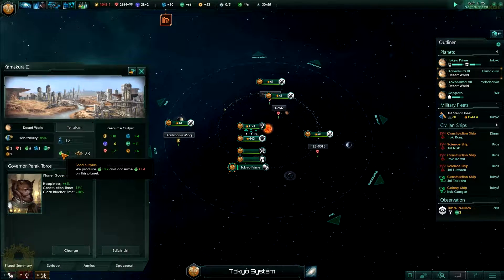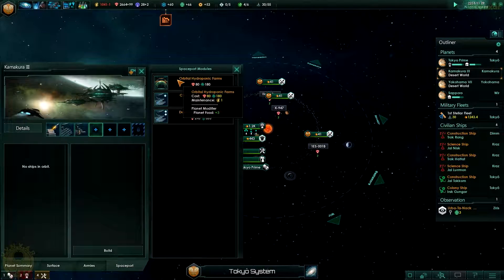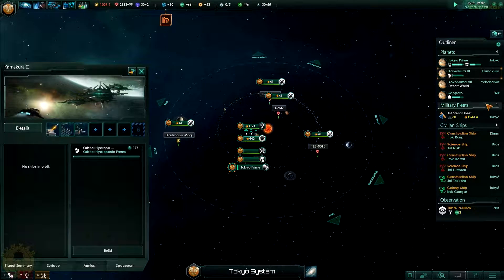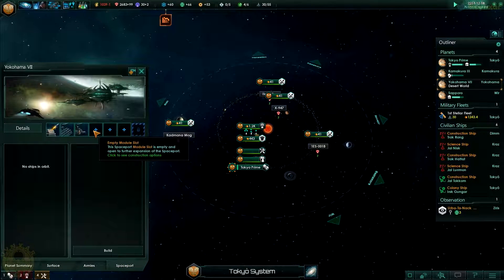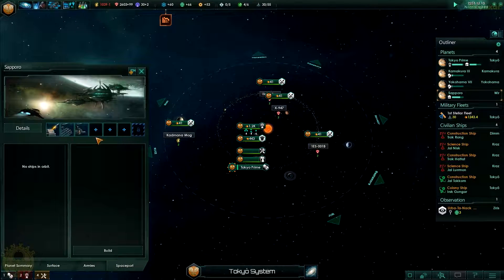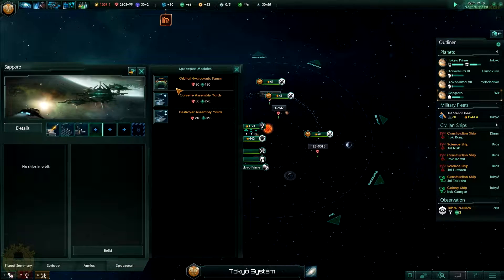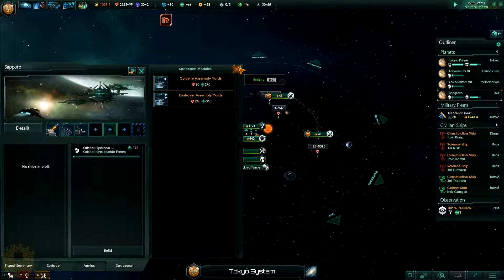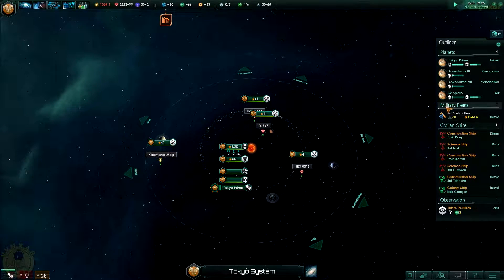I've got plenty of food, I don't really have a reason to do that. Let's take a look at my other planets. I think let's take a look at the spaceport - I'm going to add one of these orbital farms, and that should be all. Then check on Yokohama - we're obviously lacking food as well, let's do this, it's going to be a life-saving measure. And let's take a look at Sapporo as well - how are we doing? Very badly. Let's go with these orbital hydroponic farms, it's going to give us a bit more growth.